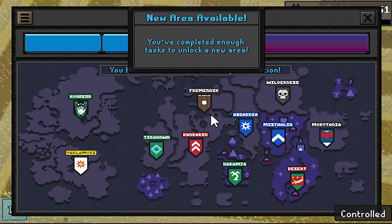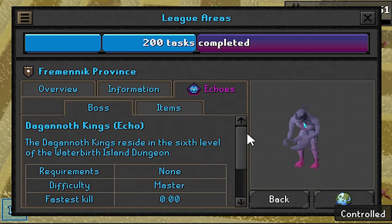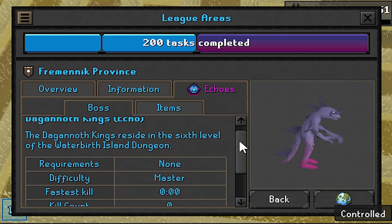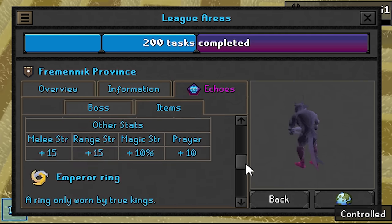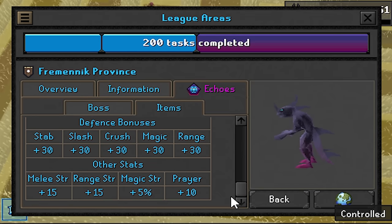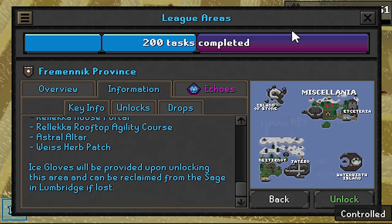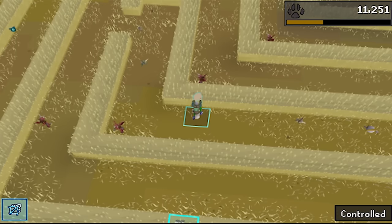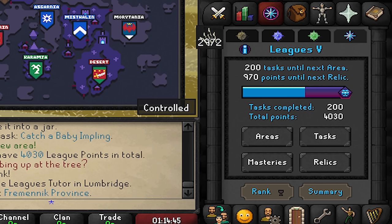The second area we plan on unlocking is Fremenic. Why Fremenic? I am absolutely excited to kill the Echo Variants of the Dagannoth Kings, one of my favorite bosses in the game. But also the jewelry these guys drop are crazy - Amulet of Monarchs and Emperor Ring, best jewelry in the game. So this is going to be super good to utilize with our regions. We're just going to unlock this immediately - Fremenic province, let's just click it. It's such a good region. Now how many tasks am I missing before unlocking my last area? That's the Fremen unlocked - 200 tasks. I need to complete 200 more and we have ourselves the last region.